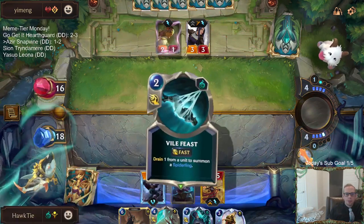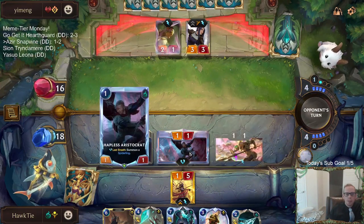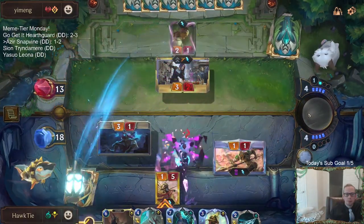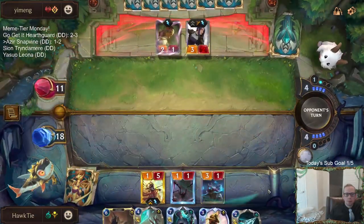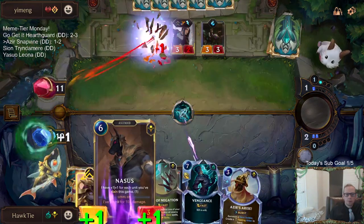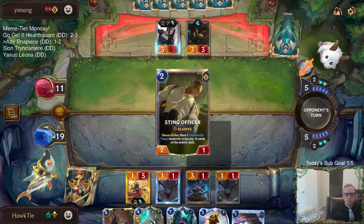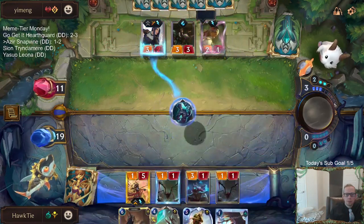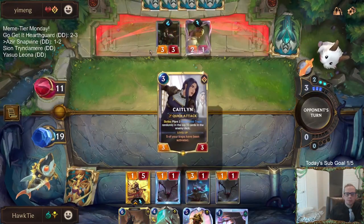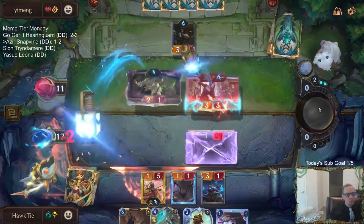That's a tough setup for us to stomp. Might as well attack with the Hapless Aristocrat because we put the Sand Soldier in any lane. Alright, we slayed something — hooray. I should be doing this during combat because they can just play another Caitlyn now. That's a mistake. And obviously they just have another Caitlyn — because why not? Yeah, that's a mistake by me.